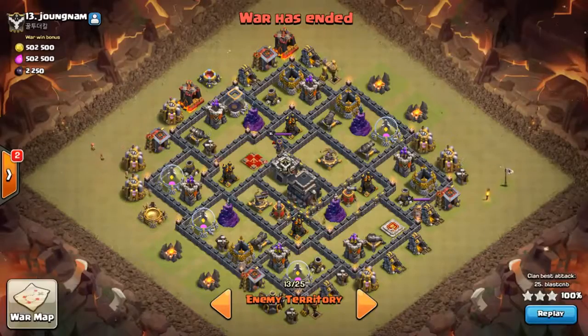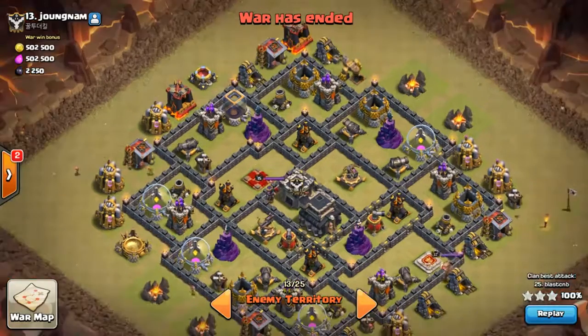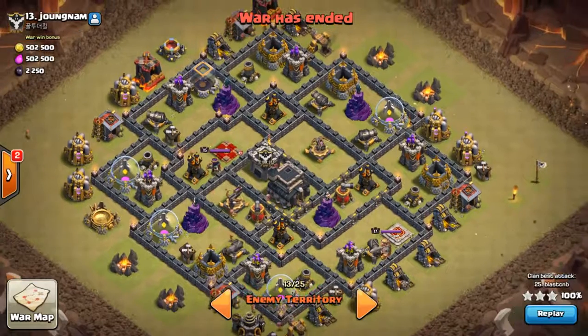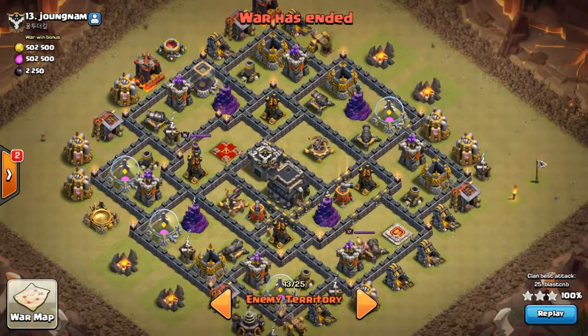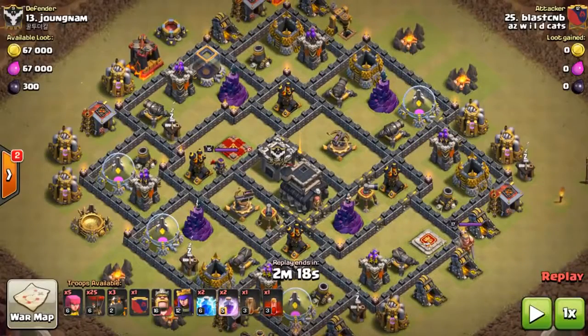What's up guys, CastleBlast back with some more queen pop LaLoon attacks. Here we're looking at a base — someone on the channel specifically asked me for queen pop on this base, and I said next time I see it I'll hit it. Also, I'm gonna use a skeleton spell instead of haste. I was playing around with it — I thought someone donated me a max one, but it was only level three. Come on, clan.